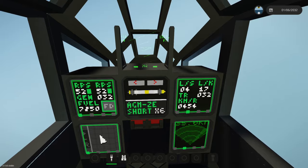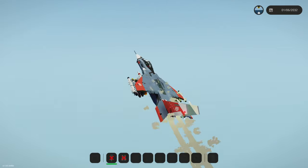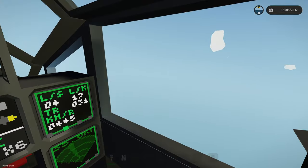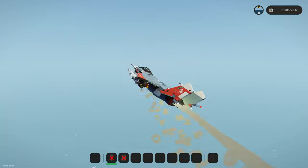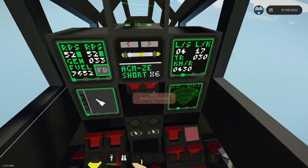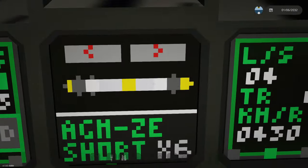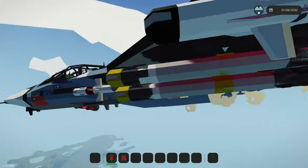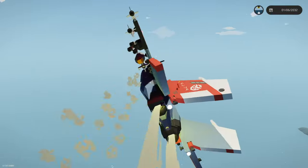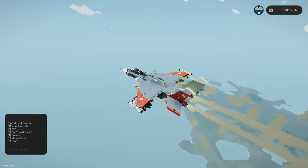Let's go ahead and cycle through the weapons. We've got an AGM and what I think is a ZE. Let me go ahead and read the weapons list - not really detailed on the workshop, but that's okay. This is a short-range missile and we have six of them. You can see them right underneath the wings. They are radar-guided and they are cool. Unfortunately, we don't have anything to shoot at right now, so we're just going to go ahead and launch them and hope for the best.